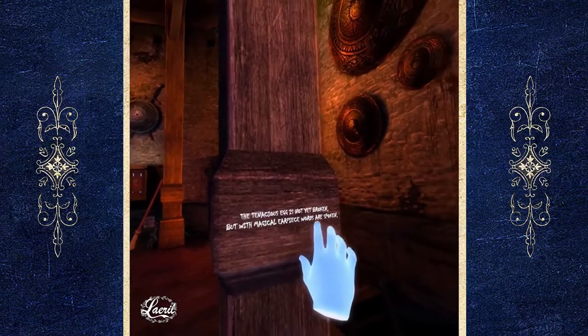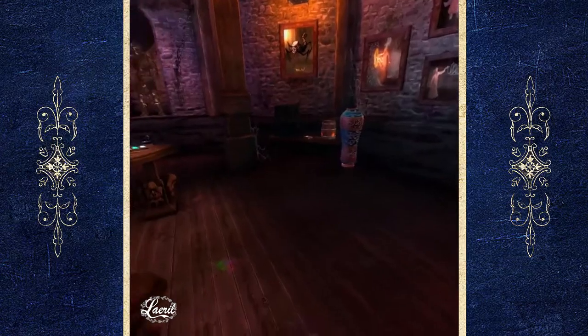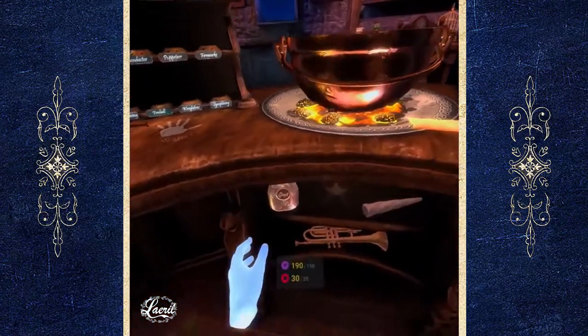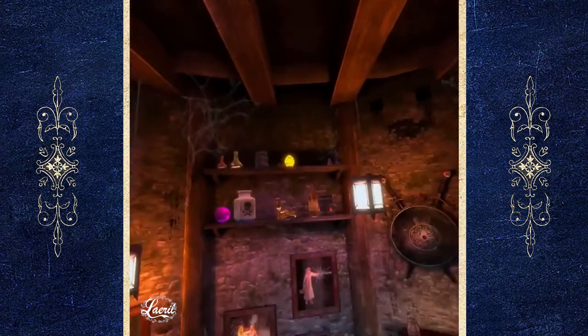So the tenacious egg is not yet broken, but with magically earpiece words are spoken. This one is referring to that golden egg you can see up on that shelf over there. You're gonna have to grab your giant potion and guzzle that down, and then we can go and retrieve the egg from the top shelf.